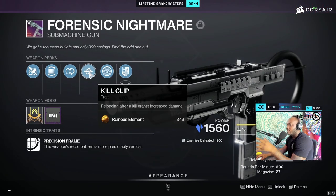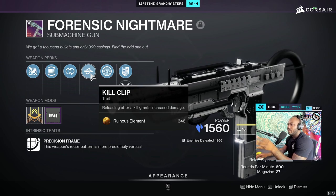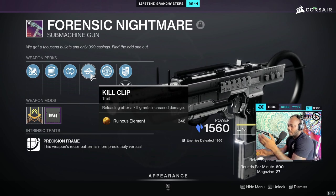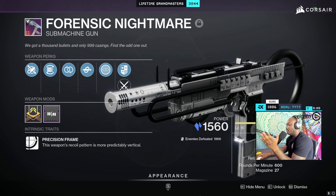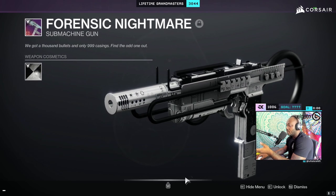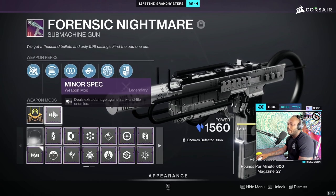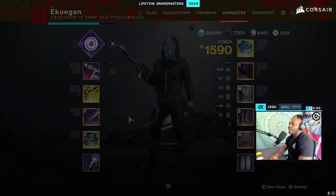This last slot also has Headstone as an option. I tried Headstone a few times but wasn't a huge fan — if you love Headstone, go for it. The shader I'm using on this weapon is Divinius Charis, it looks pretty nice. I also love throwing on Minor Spec and will be using that.